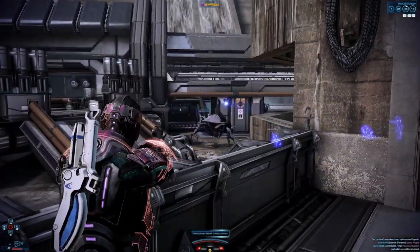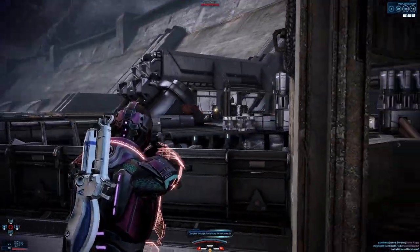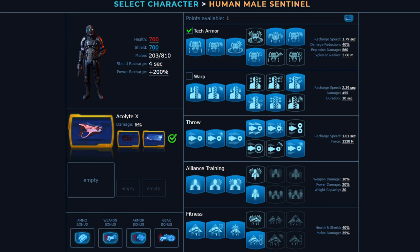For suggested builds, I think this class has really good options. The first and standard one I'd recommend is a combo build, where you max out all three active abilities. For Tech Armor, take durability, power damage, and power recharge. For Warp, take detonate and expose — rank 6 is preference, either works well. For Throw, take force, detonate, and recharge speed; rank 6 damage and force is also a good choice, but keep in mind base power damage does not scale well in higher difficulties. For your passive trees, go 4 and 4, taking power damage and durability. For your gear bonus, take something that either gives biotic damage or recharge speed.